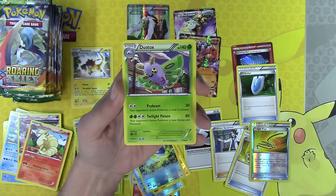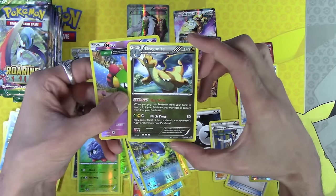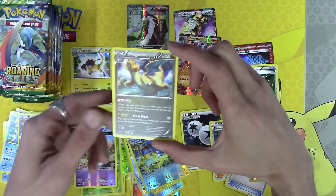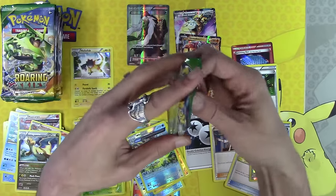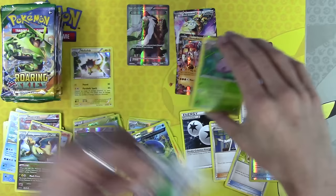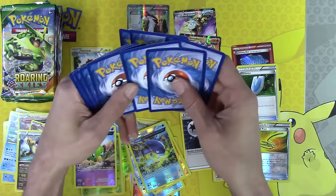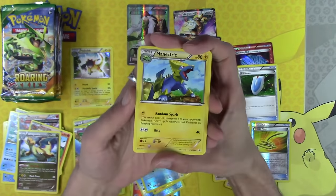Dustox, Natu, a Reverse Holo, and Dragonite. What — we didn't start with a Shedinja? We always get Shedinja; it's like the most common card in the set. Okay, the 3 and the 2 — let's go.